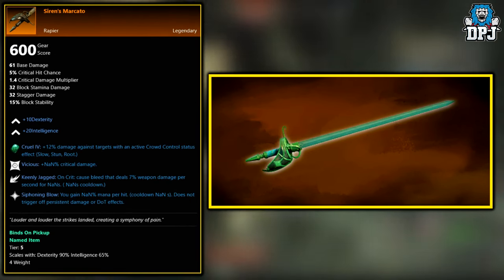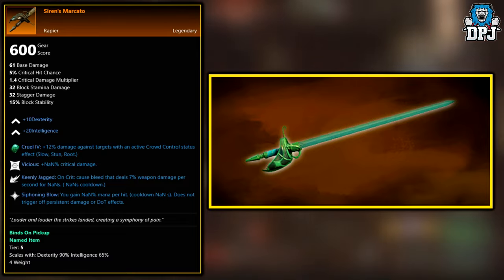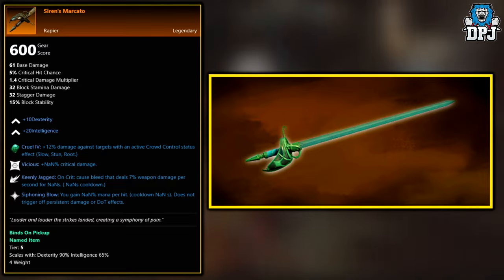Next up, we have the Siren's Mark Cato. This is a world drop across the board. A certain level is required before you will see this drop, and I believe that level may be around 40 to 50 — but don't quote me on that.